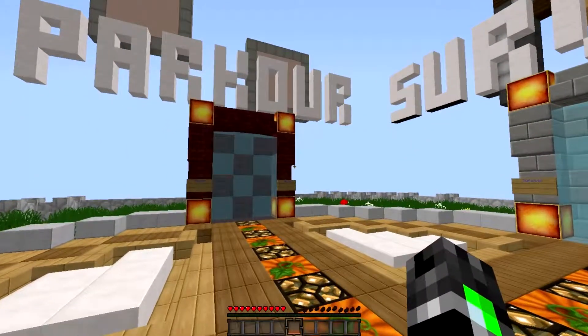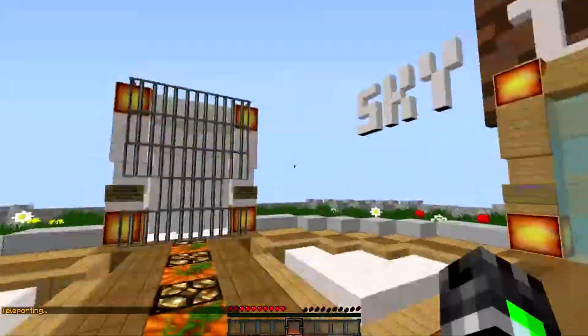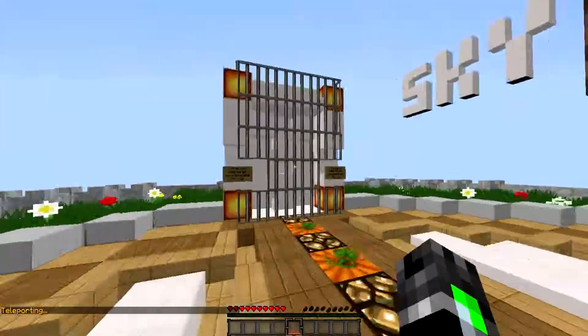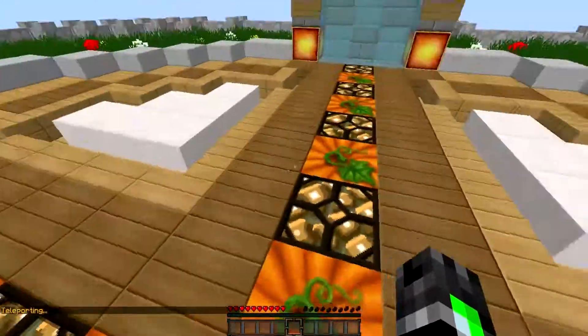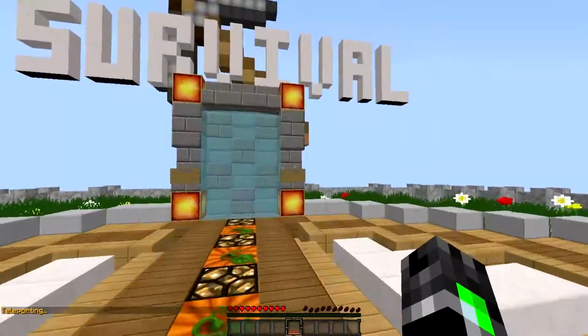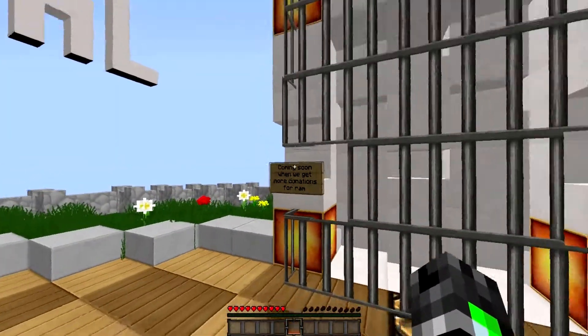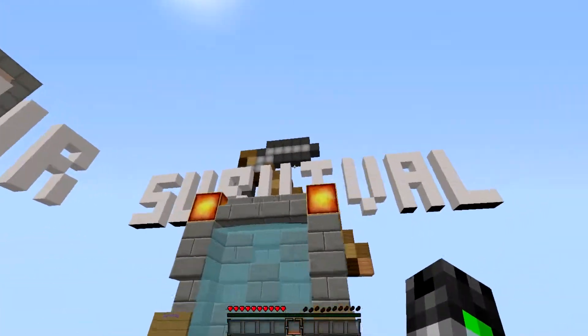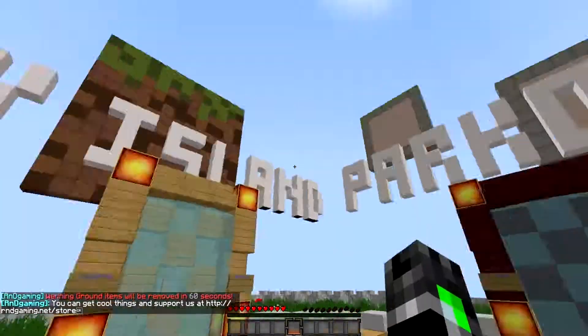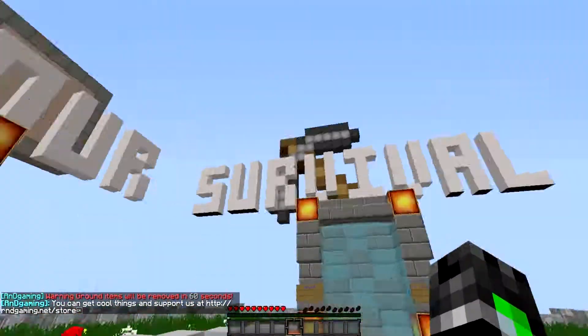This is where you would spawn — I'll do slash spawn. This is kind of like the hub slash spawn. If you first join it would say welcome to R&D and you'd have the option to go to each of these three. As you can see we've got 'coming soon' — that should be a minigame soon. At the moment we've got three: Sky Island, Parkour, and the main one which is Survival.